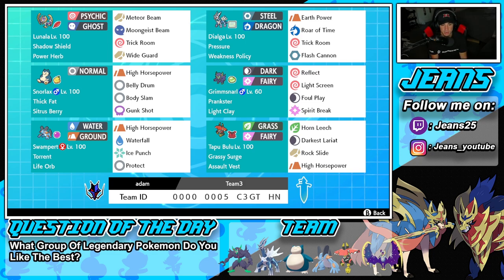Second Pokemon on the squad is Dialga with Pressure and a Weakness Policy. Once Dialga gets that Weakness Policy proc it is really, really strong because it's bulky and can deal big damage at the same time. We got Earth Power, Roar of Time, Trick Room, and then Flash Cannon for our Steel STAB move.